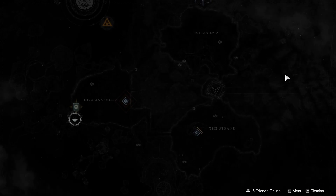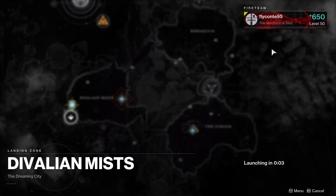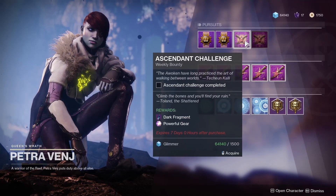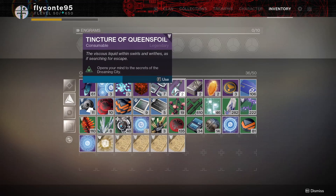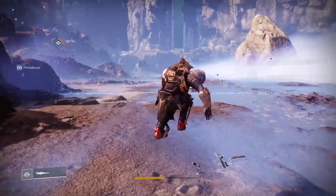What's up guys, Fly here. I just want to show you how to do the Ascendant Challenge for the week of January 22nd. Before you do this, make sure you talk to Petra to get the bounty of the week, and make sure you have a Tincture of Queen's Foil so you can see where the portal is. Let me show you a shortcut on how to get there very quickly.